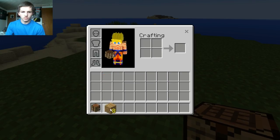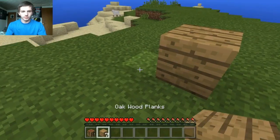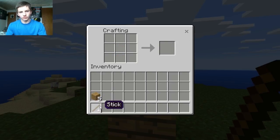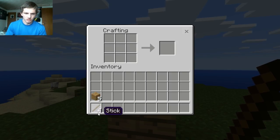Take these two things, put those there and go ahead — I can't stand that. So now what you guys want to do is stack two of those on top of each other. Now we have four of these. Take two oak wood planks, stack them, and you guys will get sticks.